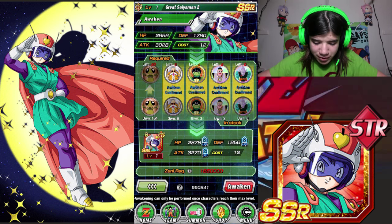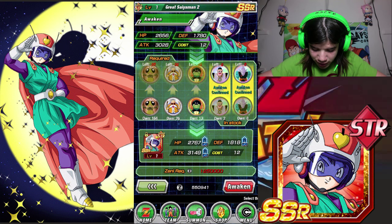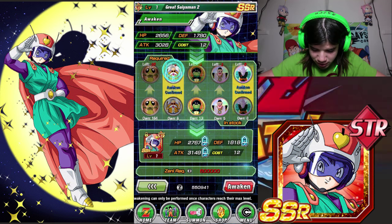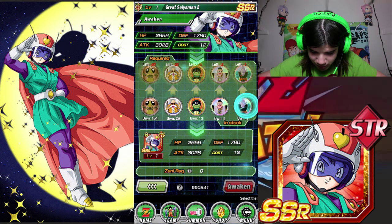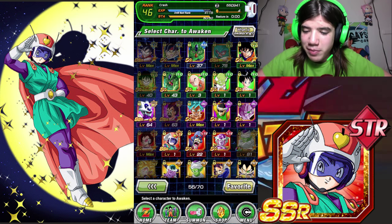So yeah, I have enough medals for her. It's sick. I just need to go grind out on Zenny now. Dang, why is that one so expensive? I'm trying to calculate how much I need. They made this expensive as heck. Well, it's time for me to go grind out some Zenny. I used it all on my Piccolo.